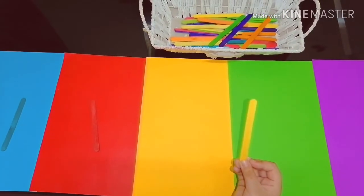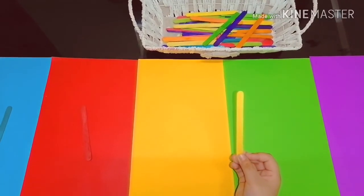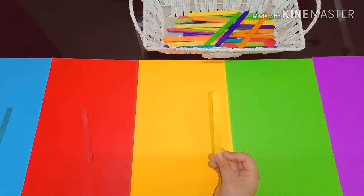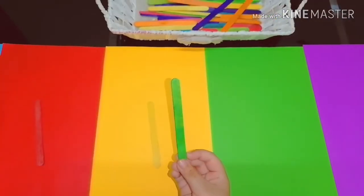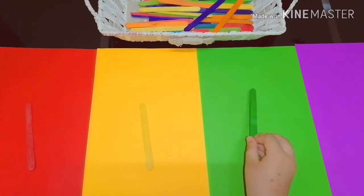Yellow. This is a yellow stick — we have to keep the yellow stick on the yellow paper. This is green color — we have to keep the green stick on the green paper.